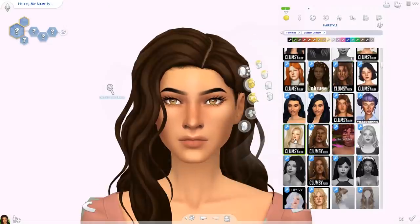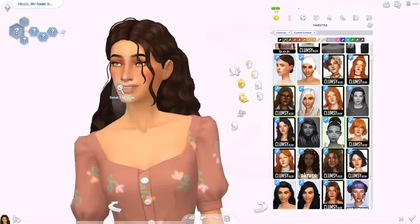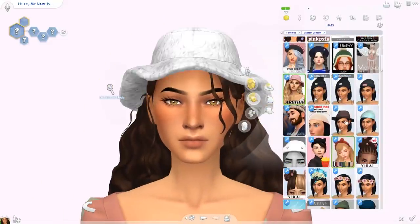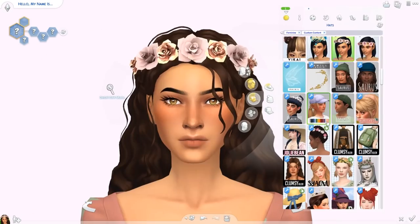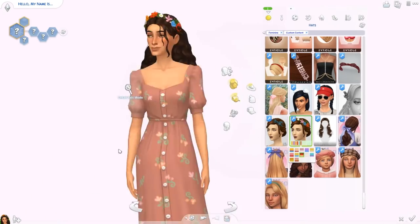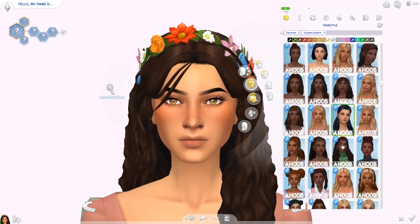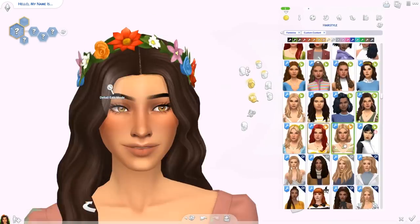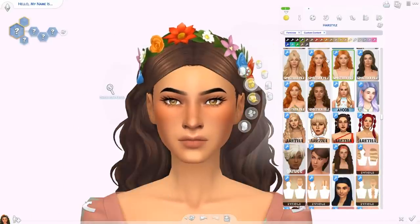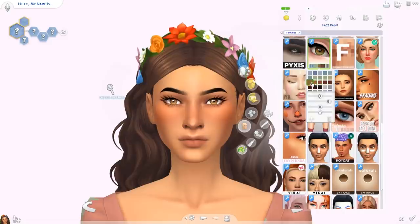All the let's plays I've done recently have been with just one Sim because playing with a whole family can be overwhelming, but we are branching out today and doing a little family for this let's play. I'm not a pro when it comes to let's plays, but recently with Eco Lifestyle and Dream Home Decorator I've had so much fun. Hopefully that happens with Cottage Living too. Here is our first Sim — her name is June.